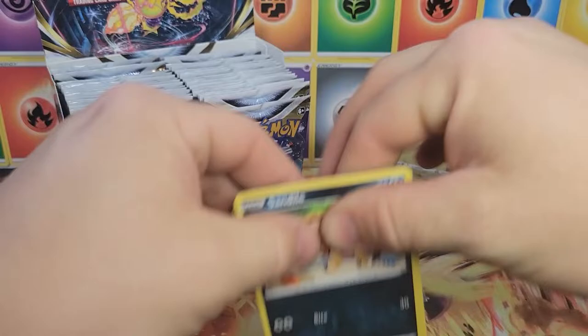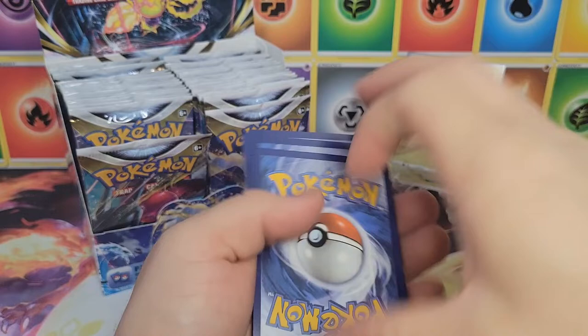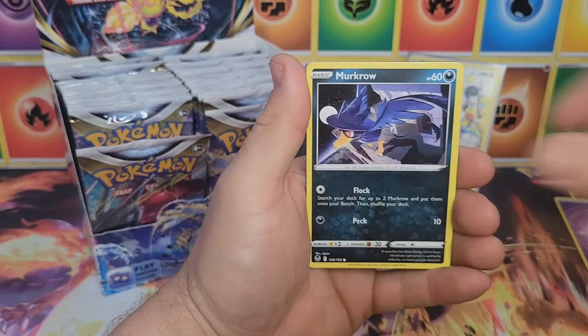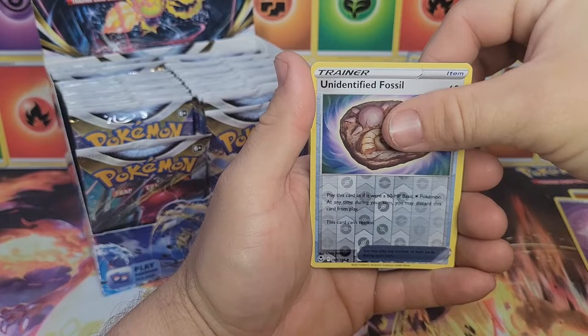Sleeved it, ready to go. Fourth pack, code card. Let's keep going. We did the Charizard UPC a couple weeks ago — we might do another one on the channel so stay tuned for that. I'll link it in the description, and the eye in the sky as well.